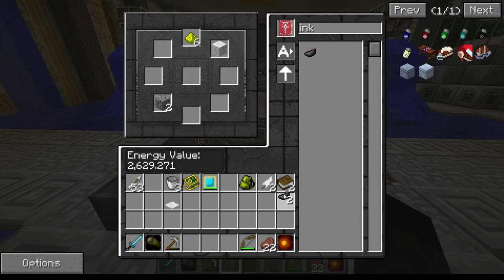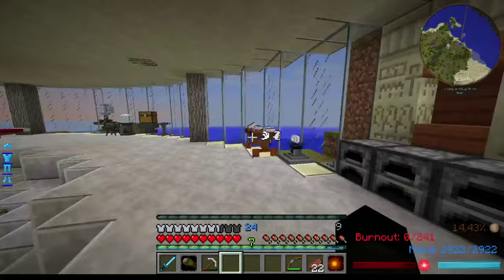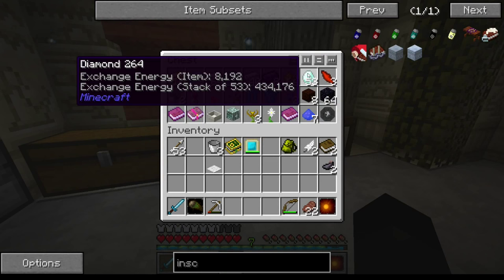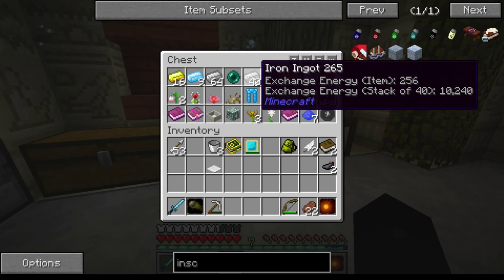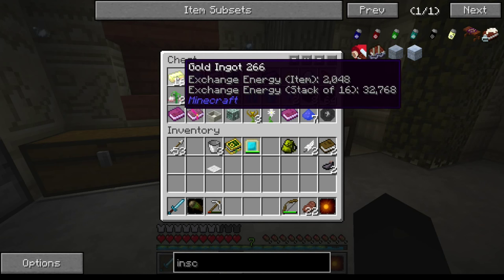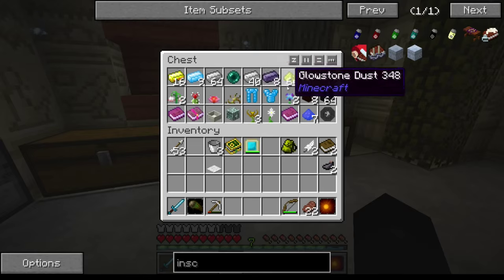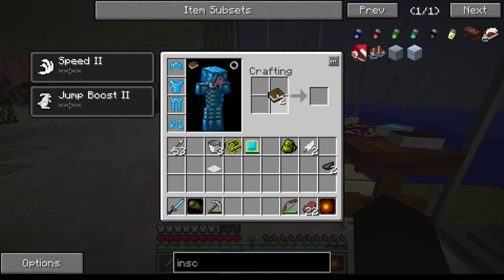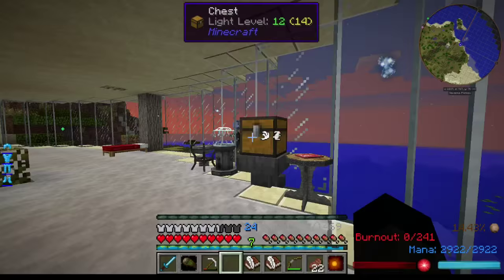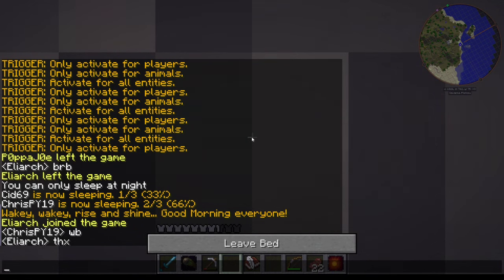I'm still trying to get a grip on what the best EMC storage is. I made a buttload of diamonds - they're 8,192 EMC. Glowstone at 384, iron's not bad, gold is quite a good one. I think gold, diamond, gold, and iron is probably the ideal storage mix. Written books have an EMC of 224 - I'll teach it to the transmutation table.